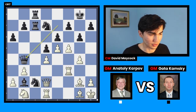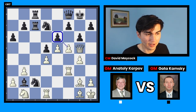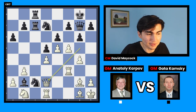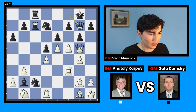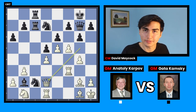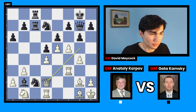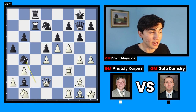Queen b4 — black creates a positional threat of exchanging queens, and when you have the advantage you don't want that. Karpov declines with queen h6. Now rook h3 is a big problem, so black plays queen f8. Queen g5 threatens f6, so black has to move the queen again: queen g7. Then another brilliant queen d2 — white is once again prophylactically preventing knight b4 and rook c2. Black's counterplay is constantly stopped while white gets moves in on the kingside.